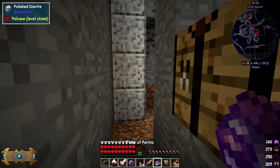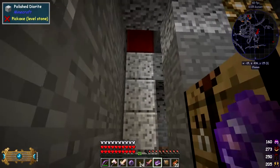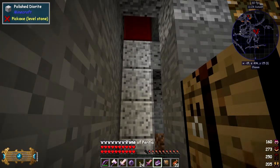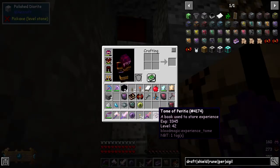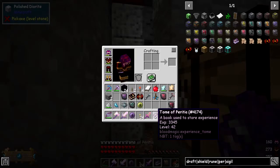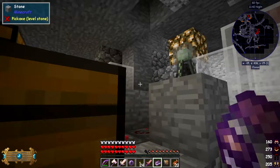I've got 42 XP on me at the moment. What we do is shift right-click it and it'll use up XP, storing it into the book. I've put about 39 levels in there, even though I had 42 - it's exponential isn't it, XP. Now we've got 41 levels. So this is a good way of not using up too much XP. And to get it back again, just right-click the book and you can get as much out as you want.